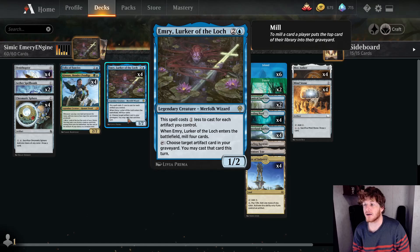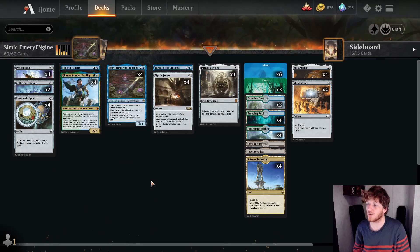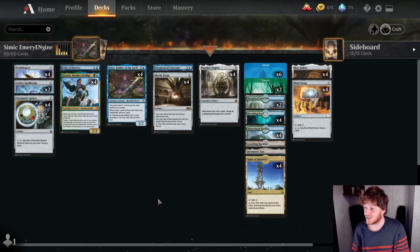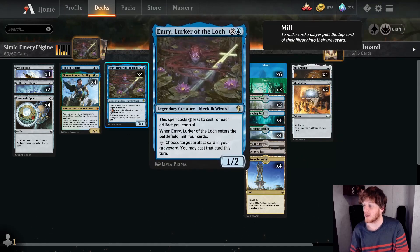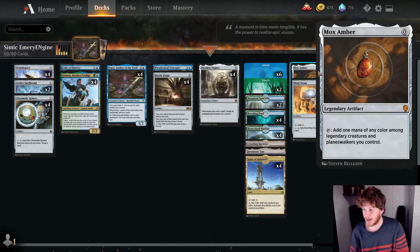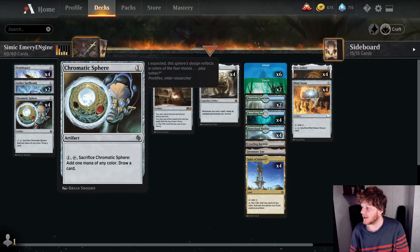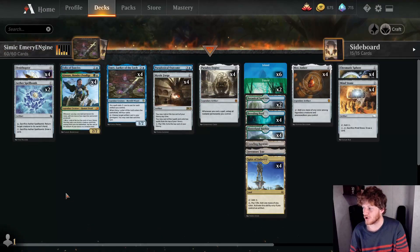Most importantly it's going to untap our Emry, Lurker of the Loch — a three-mana 1/2 Merfolk Wizard that costs one less to cast for each artifact we control. We can play her as early as turn one by playing Ornithopter, Mox Amber, and an Island. When she comes into play she mills four cards, and you can tap her to cast any artifact from your graveyard until end of turn. So you cast Mox Amber from the graveyard, untap Emry, repeat until you generate a decent amount of mana, then cycle through Chromatic Spheres and Mind Stones to draw your deck.